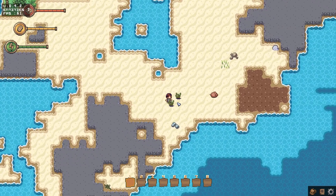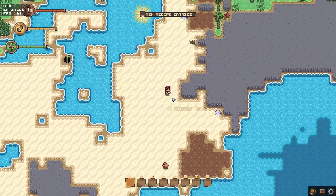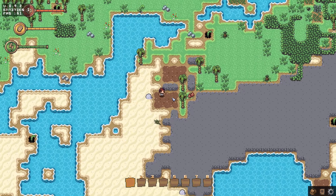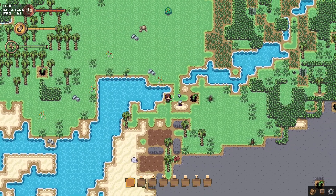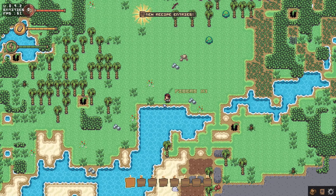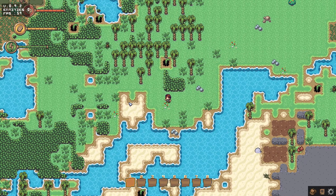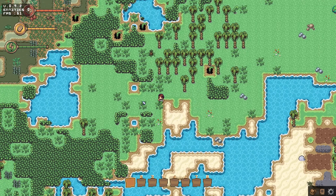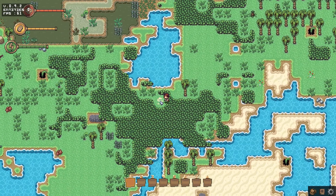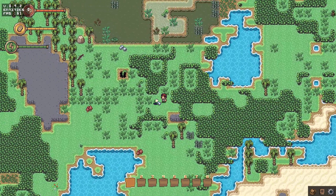We're just going to collect some materials around on the ground here. We need that flint we got there, and we need the rocks. I don't think we need the seashells. What we really need is to get an axe. And to get an axe, we're going to need a stick. Let's just knock down some of these things on the ground here. Maybe we'll get lucky and get a stick out of one of them.